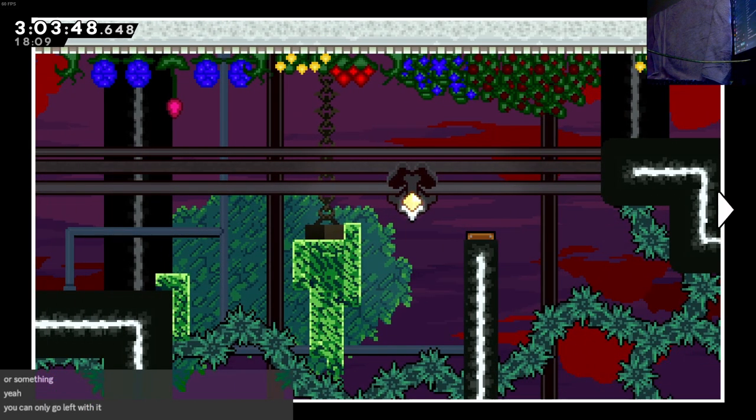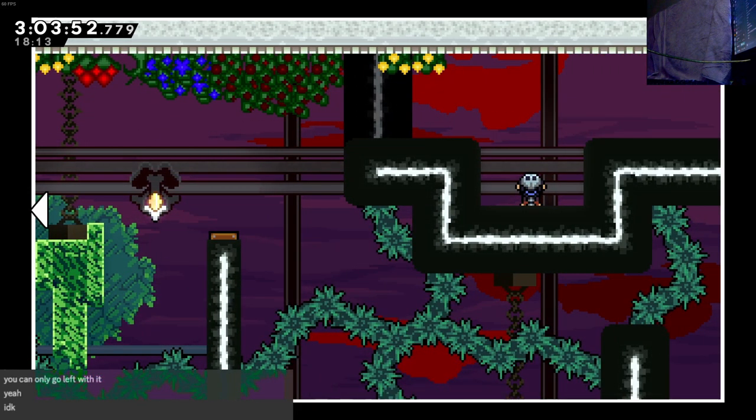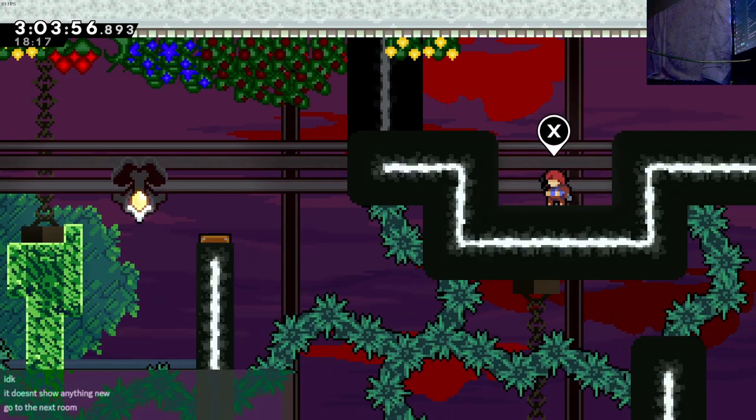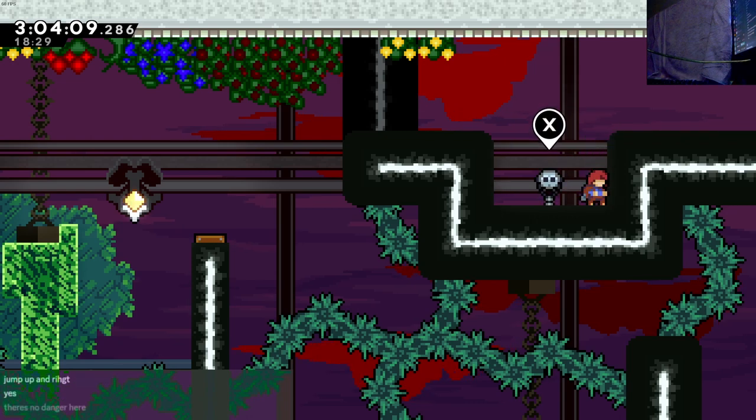I can only go left. What? Can I go up and right? Up and down? Okay, I guess I'll go out of it. Maybe it shows like a strawberry path. Jumping right. All the way? Did I get it?